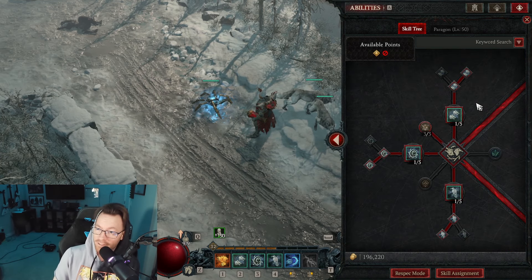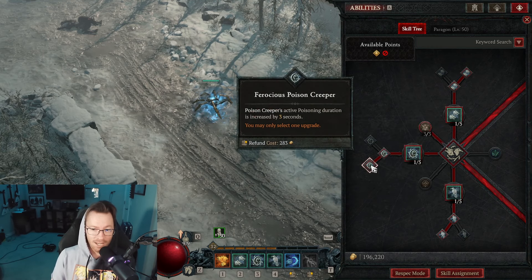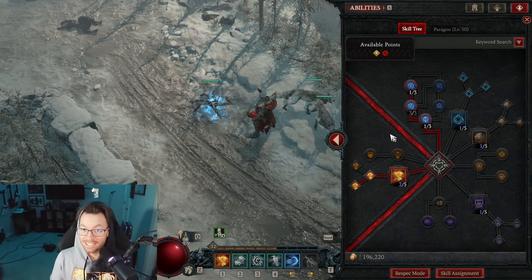For the summoning skills, you use all of them, and you're supposed to go with the Ferocious passives on each one — Ferocious Wolves, Poison Creeper, and Ravens. I went with Brutal since I'm leveling in the early levels right now. You're technically supposed to go with Ferocious for the vulnerability.